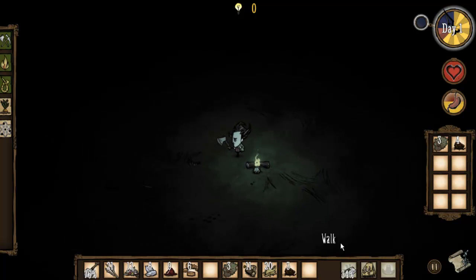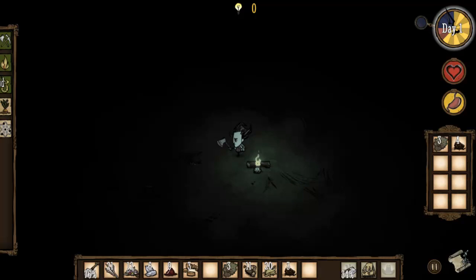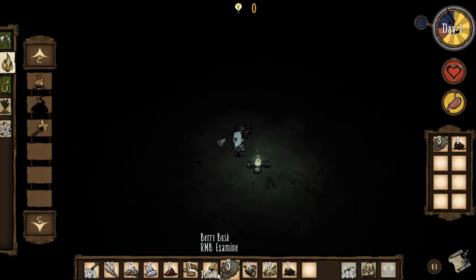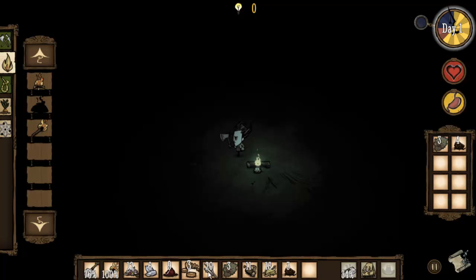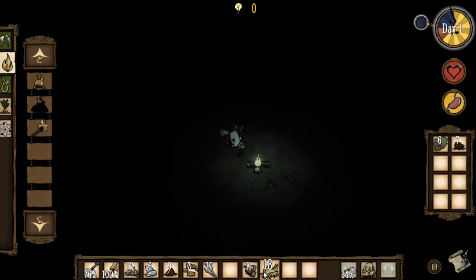Fixed the environmental disaster I caused there earlier. Let's go ahead and eat until we're full. I should definitely be carrying around a torch just in case this fire goes out unexpectedly — I can just equip that quickly by right-clicking on it and that will mitigate any disasters. It sucks that you have to manually put stuff in the backpack — I wish stuff would auto-stack there, but that's okay.